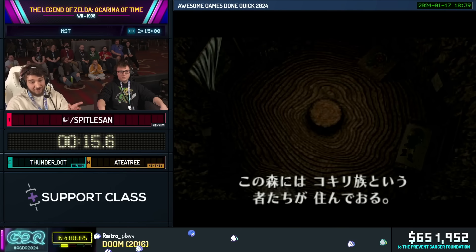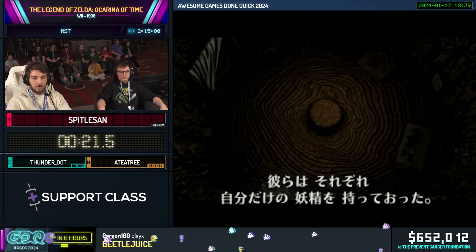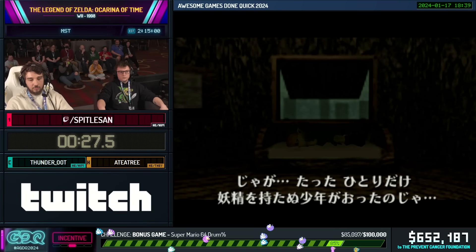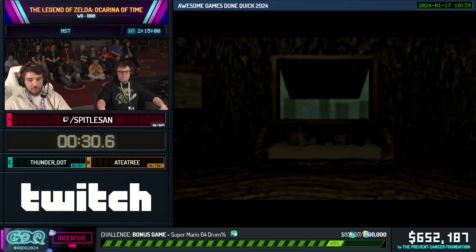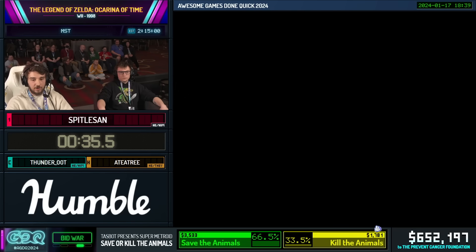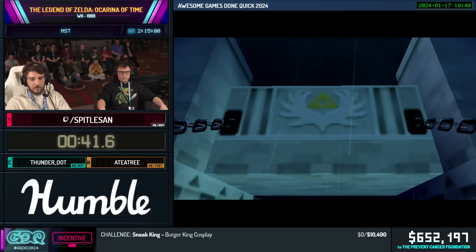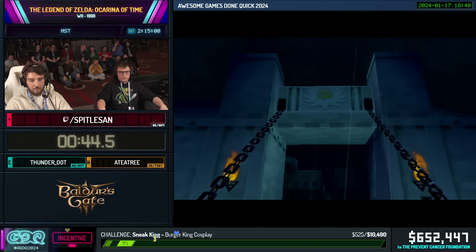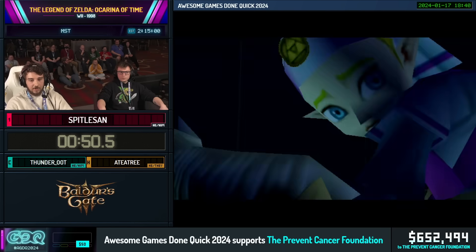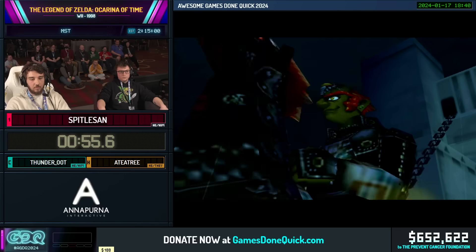Maybe you've heard of it. This was shown 12 years ago at the last GDQ, and it's a pretty niche category. It's called Medallion, Stones and Trials — we get every dungeon reward and also the Trials in Ganon's Castle. So that's the Stones, which are the rewards for Deku Tree, Dodongo's Cavern, and Jabu Jabu. And then there are the adult rewards, which are the Medallions — Forest Temple, then Fire, Water, Shadow, and Spirit. And also the Trials at the end, which you don't really get to see in glitch speedruns too much.